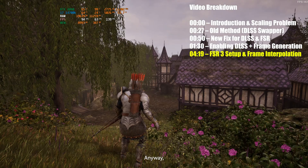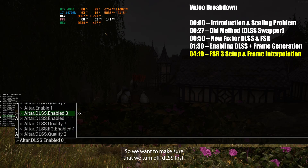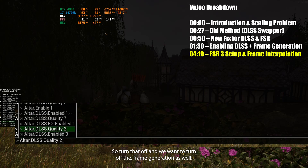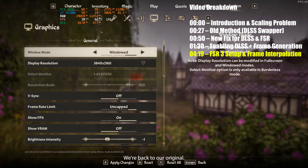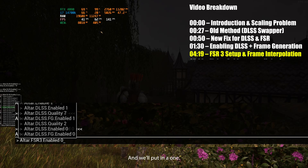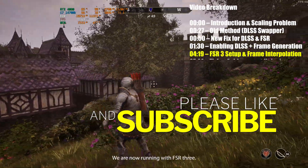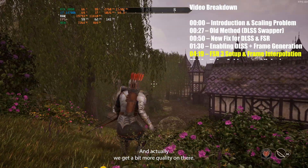Anyway, this does work with FSR as well. We want to make sure that we turn off DLSS first, and we want to turn off the frame generation as well. We got that all off and we're back to our original. Now we'll go ahead and go to FSR — we want to enable it. So alter.fsr3.enabled and we'll put in a one, and you can see it changed up a bit. We are now running with FSR and we actually get a little bit more quality on there.